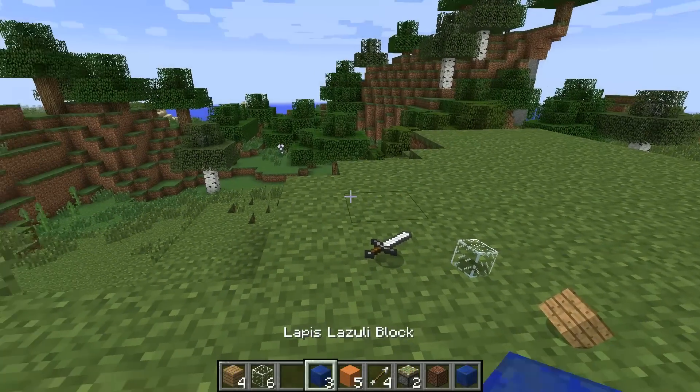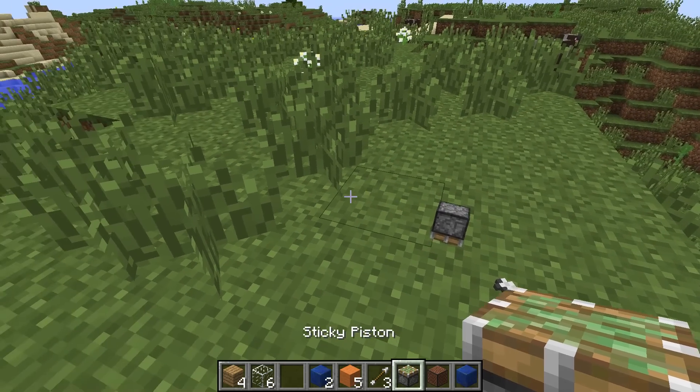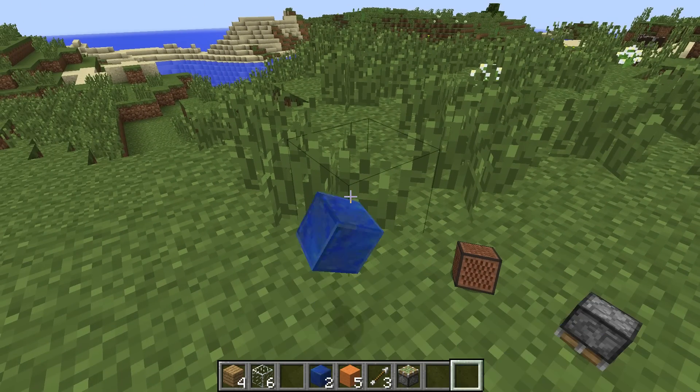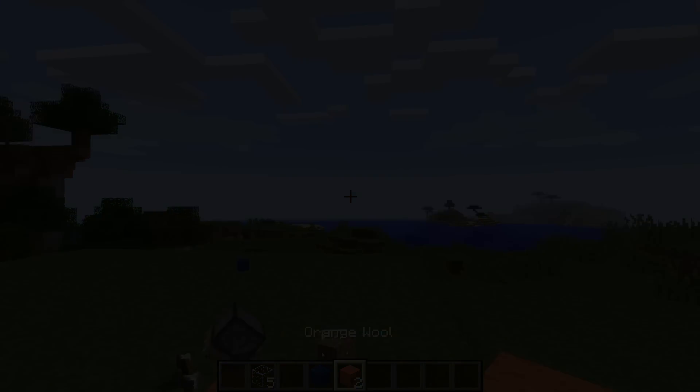At number 7 we have the Item Physic mod. As you can see, this mod makes it so items that are thrown out of your inventory onto the ground now render simply as they would if you were actually to throw something on the ground. No longer do you have strange spinning objects in the game.